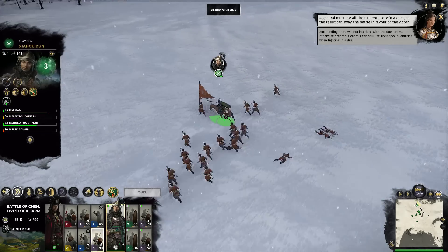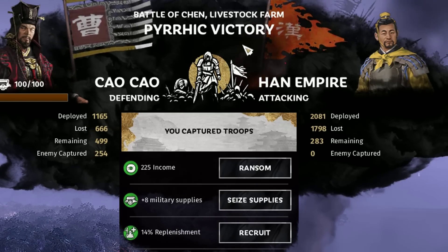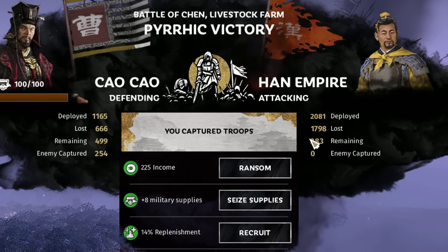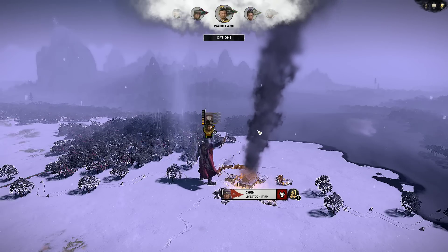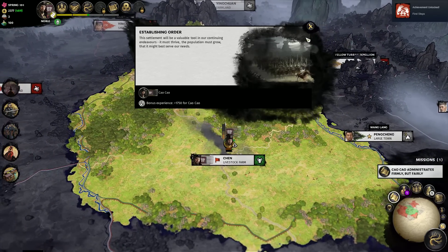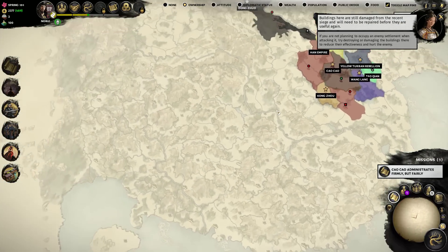That was a pyrrhic victory — I lost about half my forces, but to be fair they had double the amount and lost way more. We're going to recruit them because of the 14 replenishment we obviously need. There we go — that's our first settlement taken. Don't worry guys, it's China, there are two billion more to get.